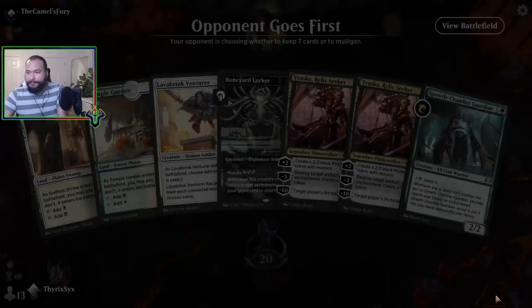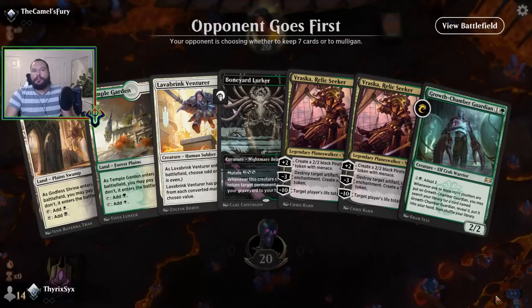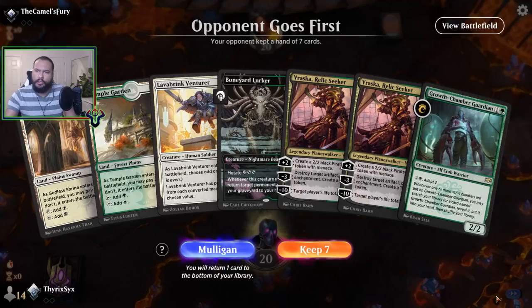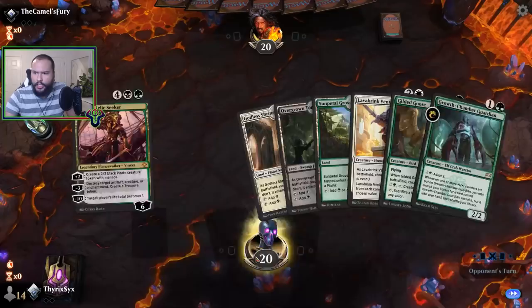Traditional Historic Ranked — Abzan Midrange, let's go. I'm mulliganing this opening hand because only two lands is pretty bad for us. Having the Guardian on turn two is nice, but the two lands plus the double Vraska Relic Seeker makes this a mulligan. The next hand is much better, so we'll keep it. We'll definitely play Gilded Goose on one and Lava Brink Venturer on two. I want to keep Vraska, but that would be a greedy play, so I'll eat it.